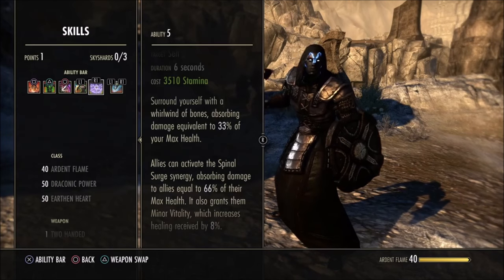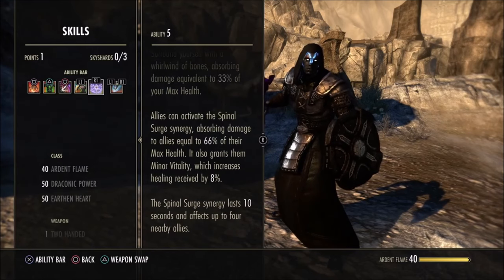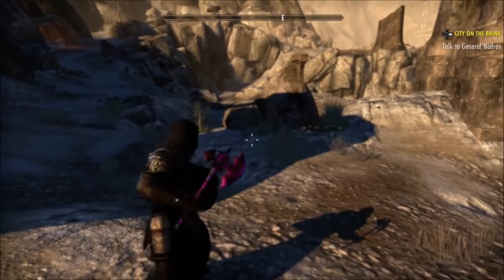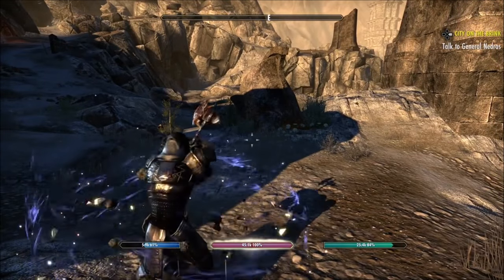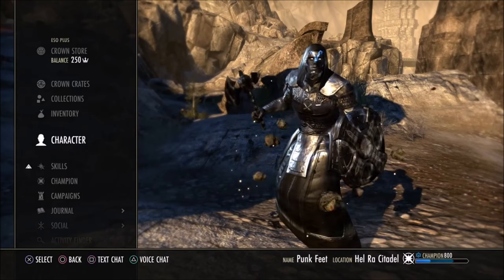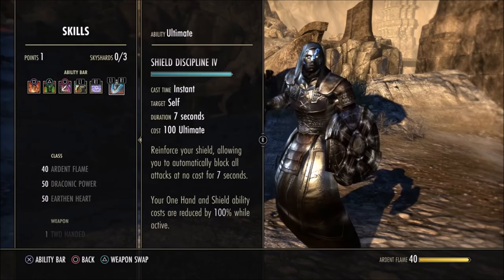Bone Surge absorbs 33% of your max health and 66% for up to four people after someone pops the synergy, and also gives them minor vitality increasing their heals. It's a very strong shield and it stacks with Igneous Shield. When you switch bars, they both stack, and Absorb Magicka goes on top of that as well. You can keep your shields up forever and not really take any damage.